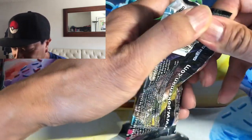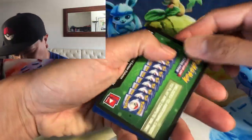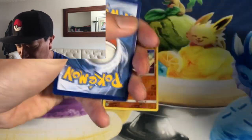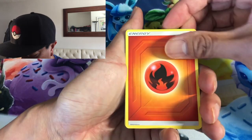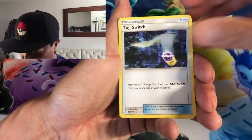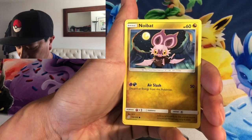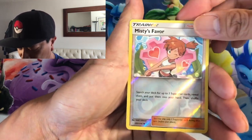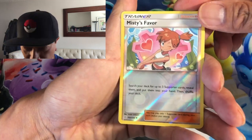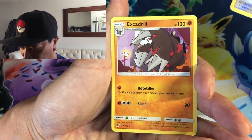I will be opening more Dream League booster boxes — I just love that set so I ordered another box directly from Japan. Fire energy, Cherish Ball, Tag Switch, Gym — it's called Rupee, Wimpod, Noivern, Sneasel, Bonsly, Misty's Favor. I don't mind pulling that full art of Misty's Favor — that's an awesome looking card. Last card is an Excadrill non-holo rare.